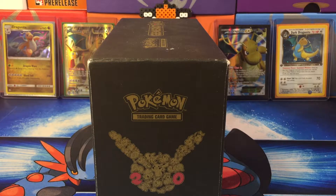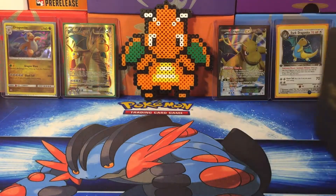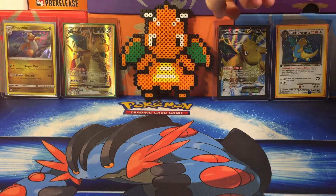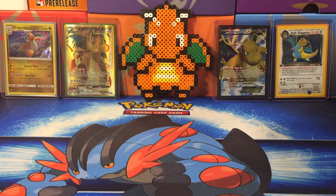I got rid of a few others, but as you guys can see, I have the first edition dark Dragonite, the two full art Dragonites, the hollow Dragonite that just came out in Sun and Moon, which I'm super stoked about, as well as this little Dragonite made out of perler beads by yours truly.